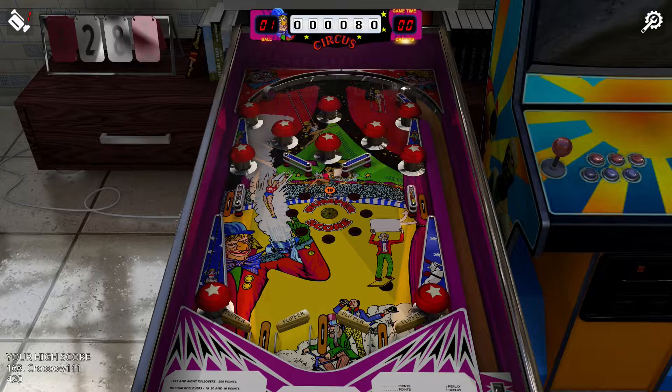Circus. This one really messes with my mind. There are two sets of flippers side by side at the bottom of the playfield, and the flippers are controlled left to right as left button, right button, left button, right button. What always screws me up is I keep hitting the wrong button for the flippers near the center of the playfield. I do like the concept of the playfield being full of pop bumpers and the rollover in the middle increasing the point value of the pop bumpers, but because of the flipper layout I wind up solely concentrating on hitting the right buttons.